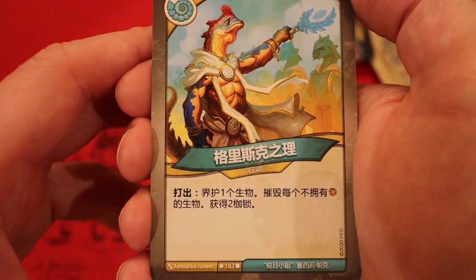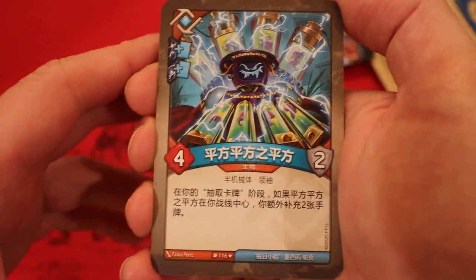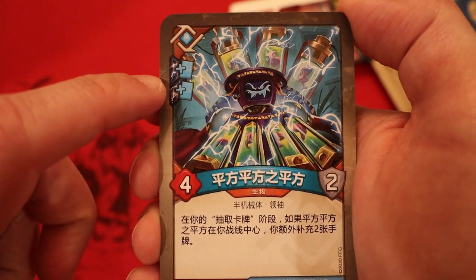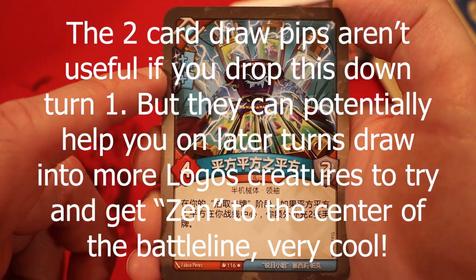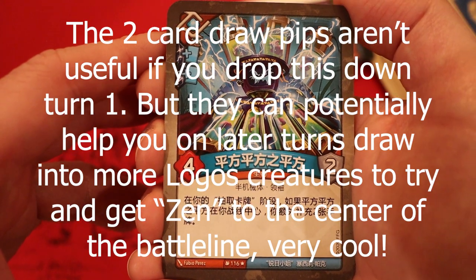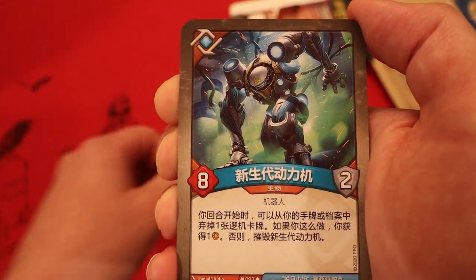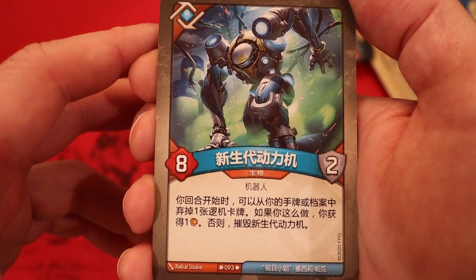Axiom of Grisk - ward a creature, destroy each creature with no Aember on it, gain two chains. Always a fantastic card to see with your Saurians. And check it out - Zenzin Zenzic makes a return in this set, enhanced by two card draws! For those unfamiliar: four power, two armor. During your draw card step, if it's in the center of your battle line, refill your hand to two additional cards. What an insane card. Novu Dynamo, eight power, two armor - at the start of your turn, you may discard a Logos card from your hand or archives; if you do, gain one Aember, otherwise destroy it.